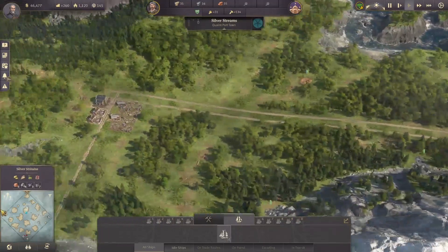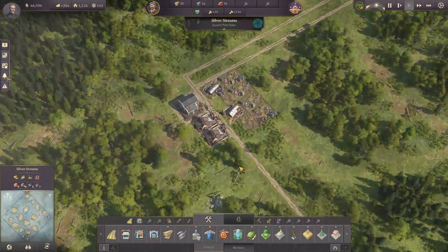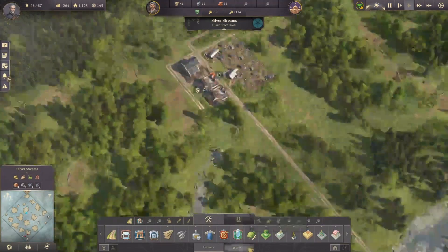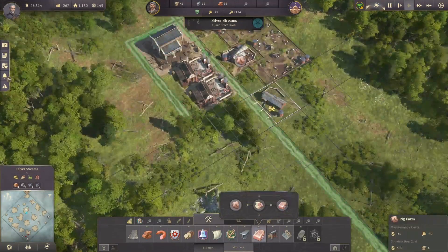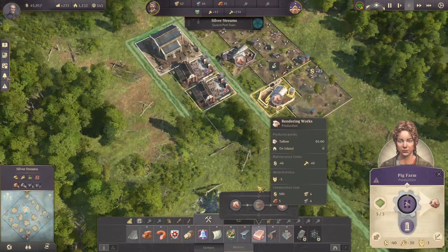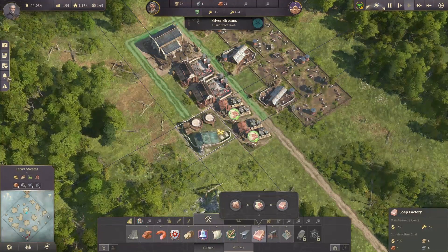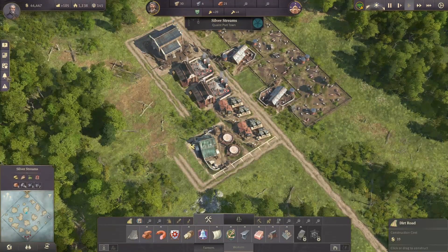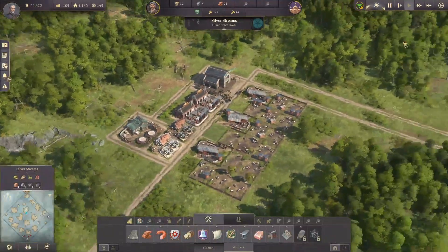We've got the bakery. On this side by the slaughterhouses we're going to build more big farms as well as the rendering works and the soap factory, so we can do that right away. That should be able to start producing soap very soon. I think we can build a silo for our first big farm.